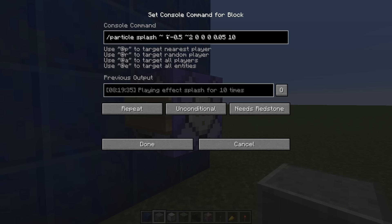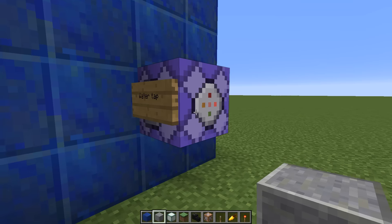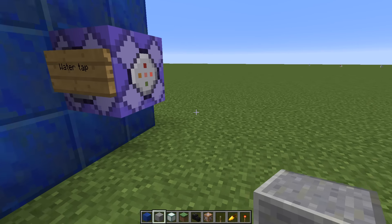This tilde, tilde, and 0.05, and tilde 2 - these are your coordinates in relation to the command block. So this is X, Y, and Z - the two is the Z. To figure all that out, what you need to do is press F3.